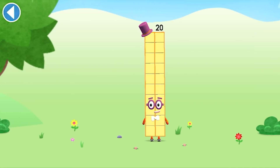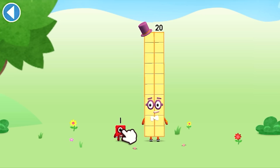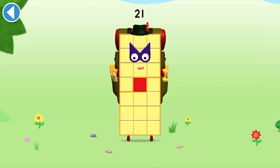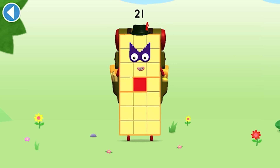You're about to meet number block 21. Can you add one to 20 and make number block 21? Drag number block one onto number block 20. Amazing! This is number block 21. This number block is made up of 21 blocks. There's always more to explore.